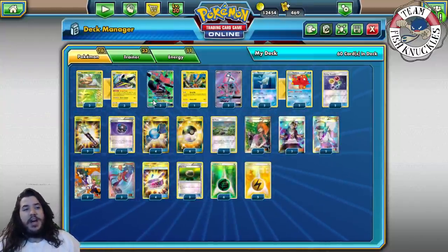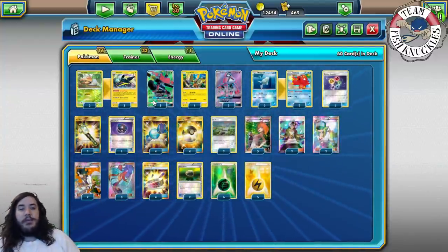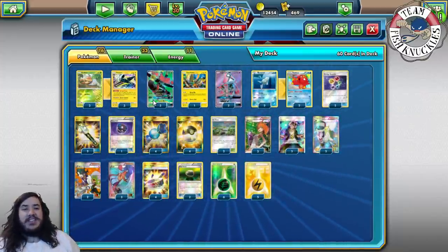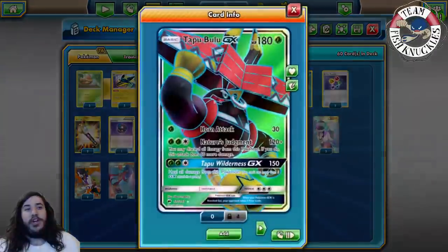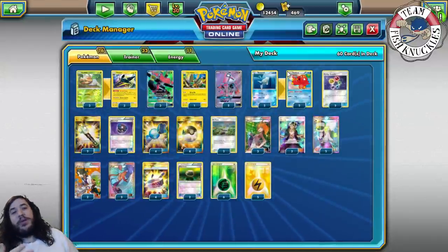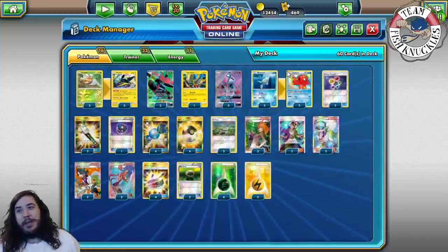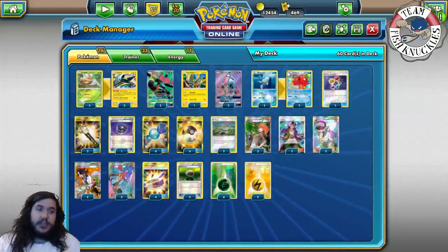Game one I deck him out, which is pretty nice. Game two he wouldn't get set up and I easily beat him. It is a tough matchup. If you want to secure the matchup a little bit more you could play Kiawe or Kukui — Kukui can out of nowhere take knockouts, but then your Decidueye matchup is a lot worse. Po Town versus Kukui is a kind of a big debate right now in my head.